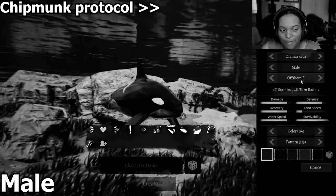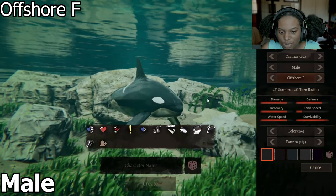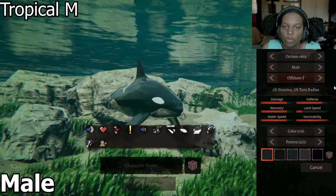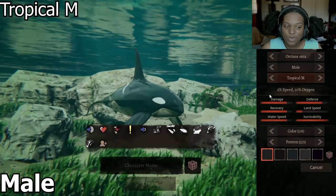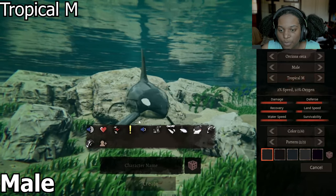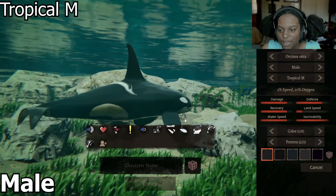Next we have Offshore F, which has 2% stamina and 2% turn radius. It's basically just a smaller version with a shorter snout, smaller all around basically. Then we have Tropical M, which is 2% speed and 10% oxygen. We have a longer, more droopy tail fin. The fins are actually pretty big and he's a little bit thicker in the tail just in general.